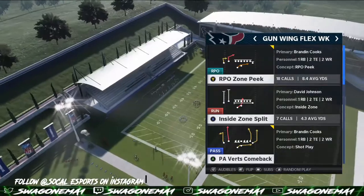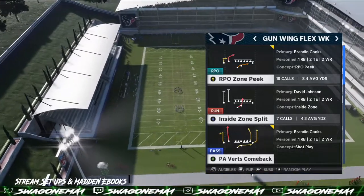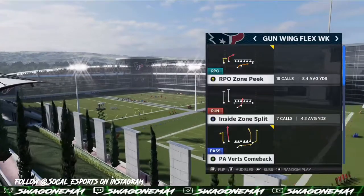We're in the Houston Texans playbook, and we're going to be going through Gun Wing Flex Week. Gun Wing Flex Week is a 12-personnel set. It gives a good priority plays with this guy on the field.